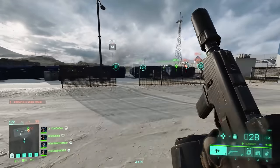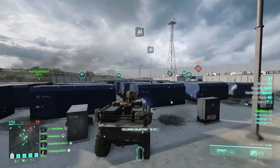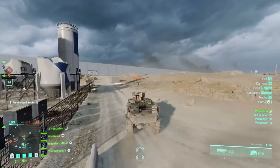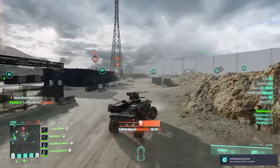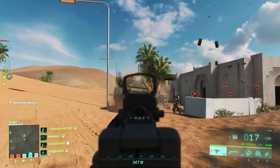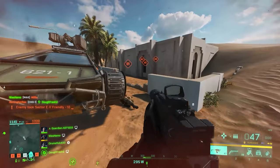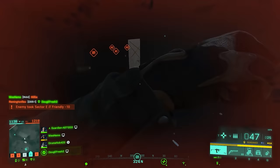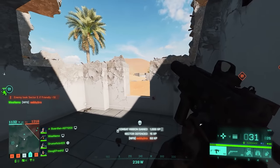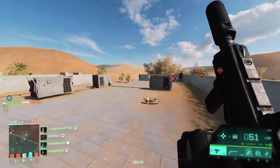Map updates include: in Breakaway, they fixed players or AI soldiers sometimes not spawning in the correct HQ area. In Hourglass, they fixed players still receiving damage from the tornado while inside the stadium. For Kaleidoscope, sprinklers are now active for 9 instead of 20 seconds, no longer deal damage, and no longer affect players outside the building. For Orbital, fire from the rocket explosion is no longer invisible. For Renewal, they fixed soldiers and vehicles being affected by the storm while inside buildings and reduced rubber banding during key events.